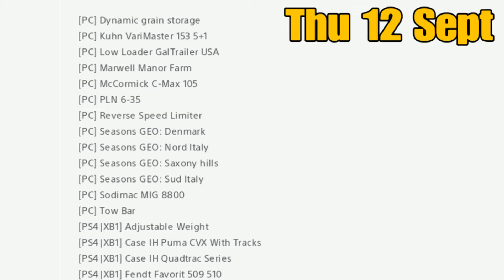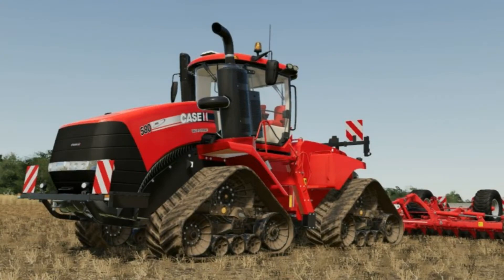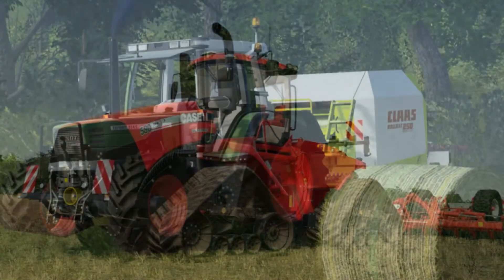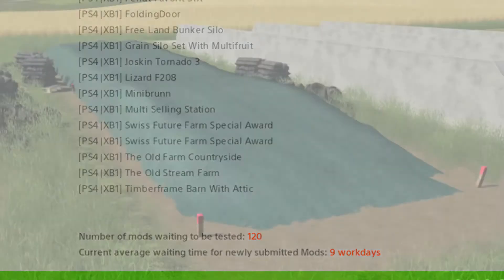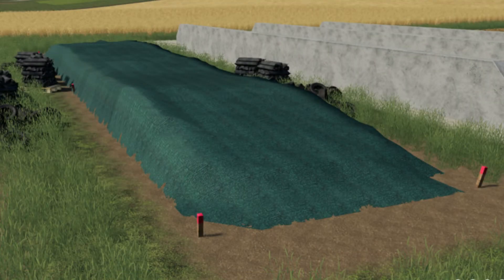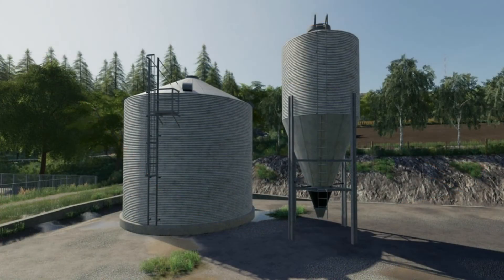On console, there's an adjustable front weight — I think most of these are updates. Case Puma with tracks, the Case IH Quad Track, Fen Favorite, then the other Fen Favorite the 51X, and the 509 and 510. Folding door is a new one — I don't remember seeing that. Free Land Bunker silo was out today and the ground grain silo with multi-fruit, Joskin Tornado.